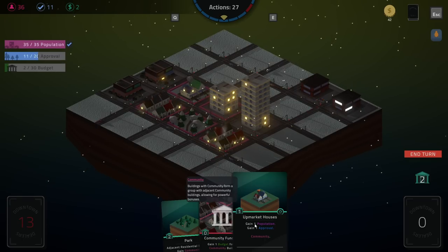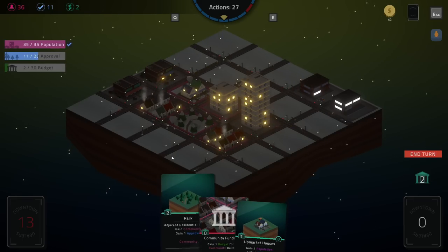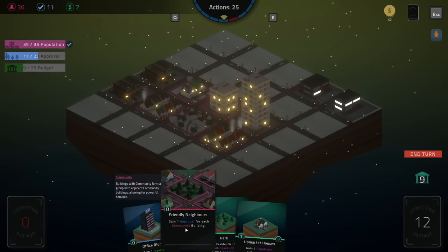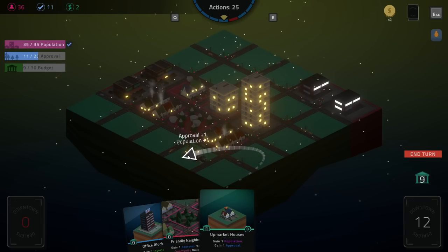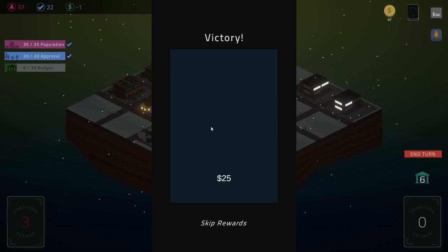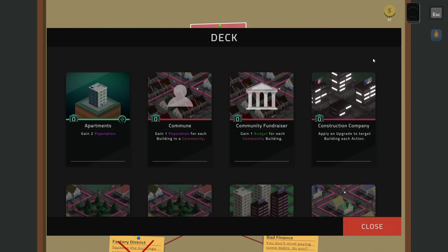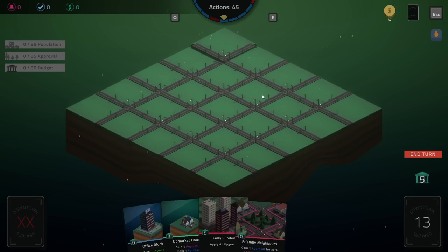Just like real life. We might be able to go for budget — seven budget. Gain approval for each community building — we go for that, that's gonna be our win condition for sure. Lose three income — okay, here comes the approval burst! Apply all upgrades for five bucks. Is there a way I can remove cards from my deck? Oh I see — disaster, earthquake. This is a neat little minimal sort of quick city builder — I like the concept a lot.